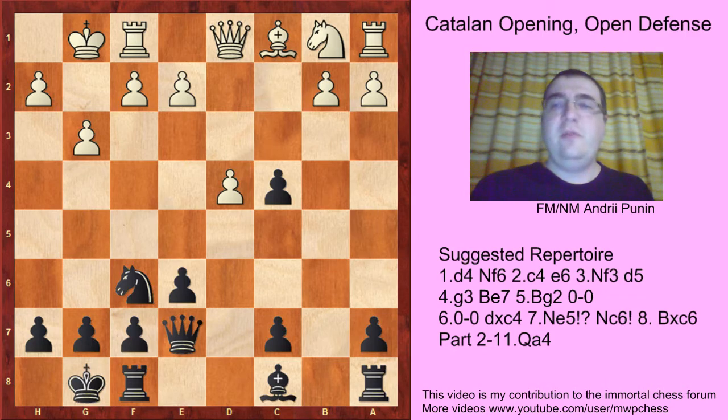Qc2 or Qa4 makes some difference because when white tries to play Qc2, the move c5 is actually possible. But I will focus on e5 because I think that move is playable.